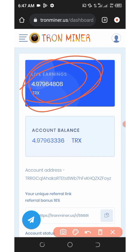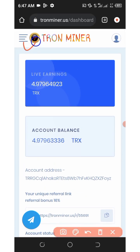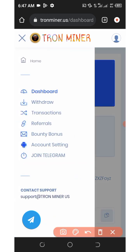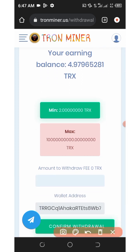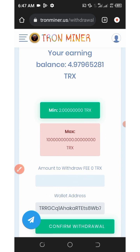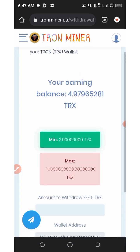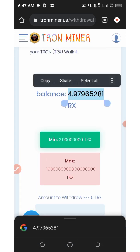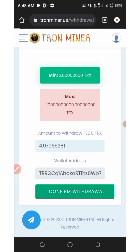To make a withdrawal, click on the four horizontal lines on the top left corner of the screen, then click on the withdrawal option. You will see the minimum withdrawal is just two TRX and there is no maximum withdrawal limit. Enter the amount you want to withdraw, copy out your balance shown on screen, paste it in the space provided, and click the confirm button.